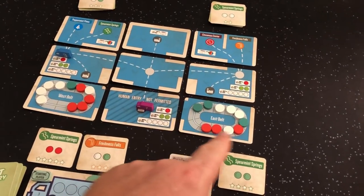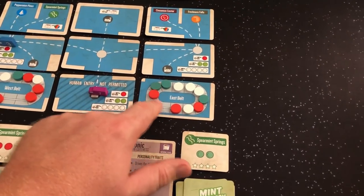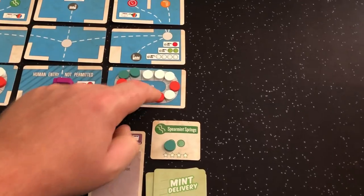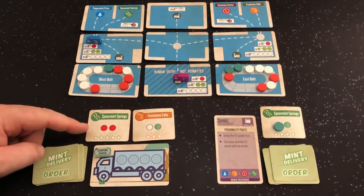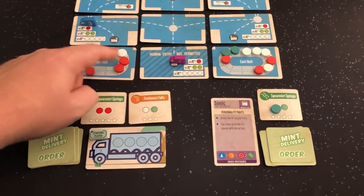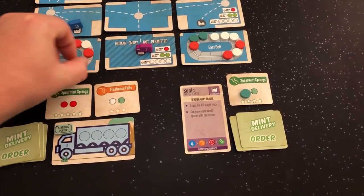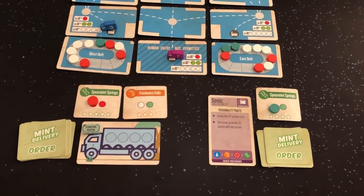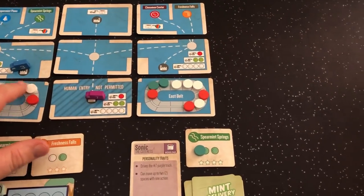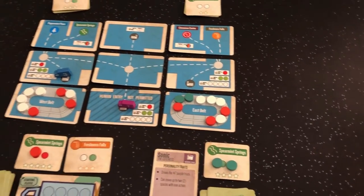Now here's what we talked about with shifting — there's no green available on either belt, so she's going to shift one from each side. Now she can reach the green and loads it — those all shift back. I can't afford her to shift again. I'll be able to get both reds because I can go four deep. My action will be to move here and collect a red. Her turn: she can reach it within the first four so she doesn't need to shift — she takes this green from the west belt to fulfill her order.